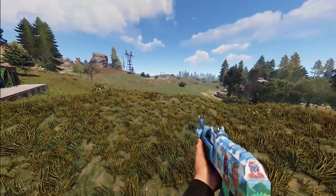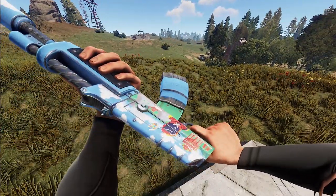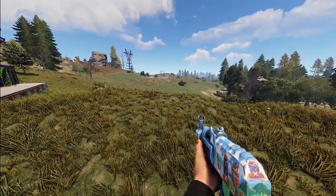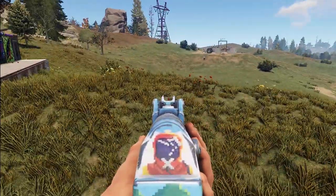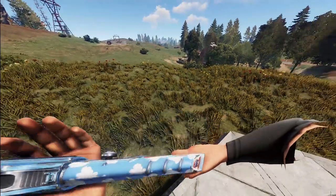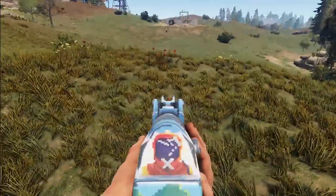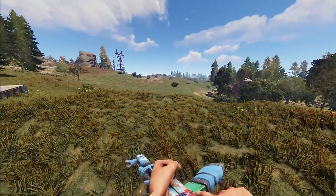Last but not least, here's the Pixel World AR by FaZe. Look at this amazing artwork on the side of it. Aiming down the sights, you can see the same pixel little hazy guy staring back at you. That art alone is just amazing and it fits the AK body pretty well.